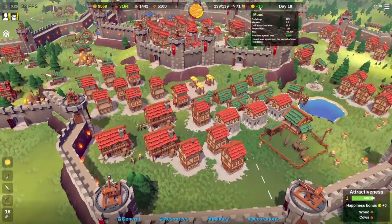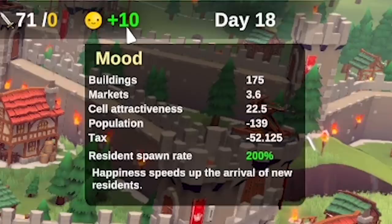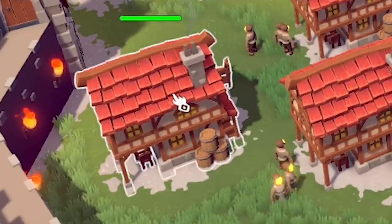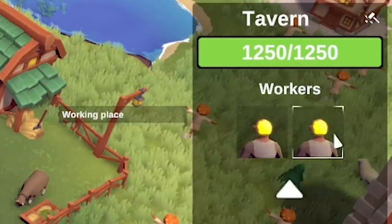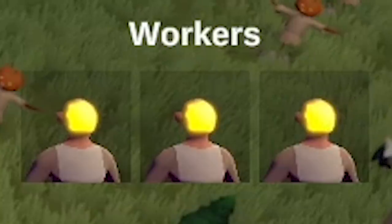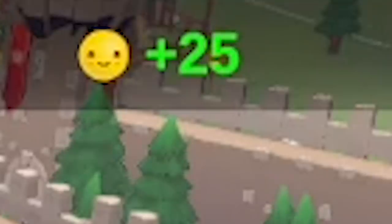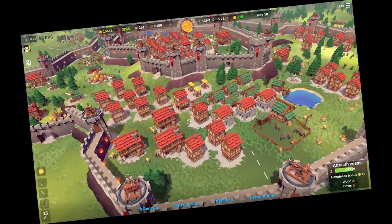The trouble with taxing people is their mood goes down, which is shown by the semi-happy face and the plus 10 next to it. That controls how quickly your residents spawn, and as you use resources it goes down. The only way to bring it back up is to build a pub, and we don't want any queues - so we're adding workers, upgrading to add another worker slot, now we've got three barmaids in that pub. The happiness has already gone up to 25 - people love pubs, especially pubs without queues.